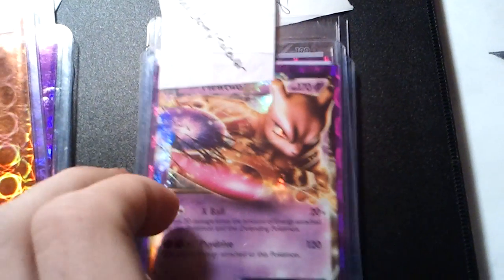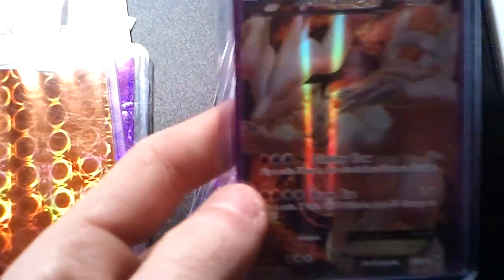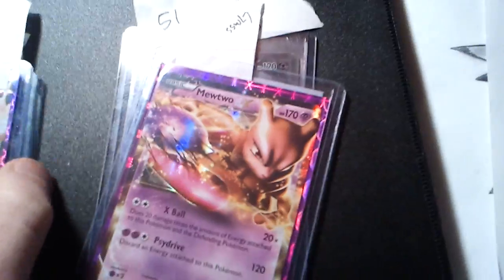HB Dock is getting Reshiram full art EX. LuxChomp Forever, we're trading Mewtwo EX and Reshiram full art EX.